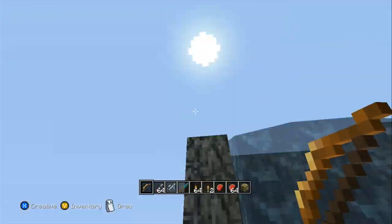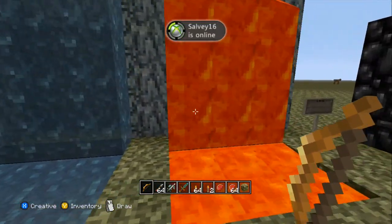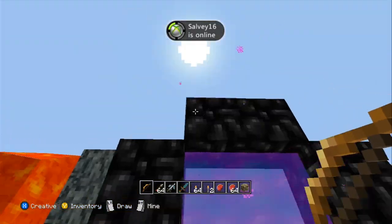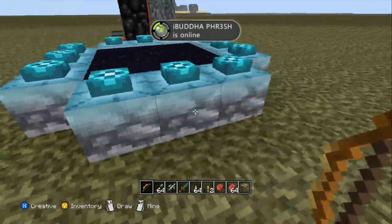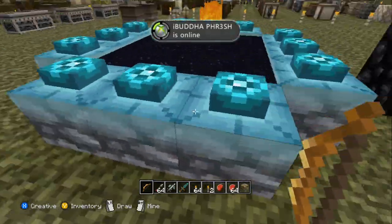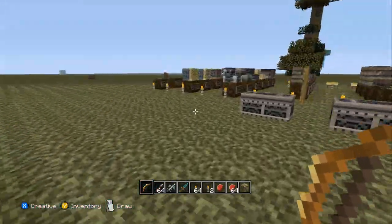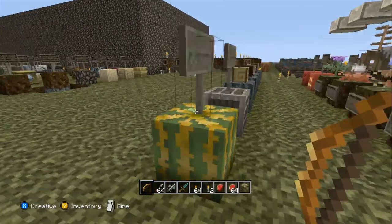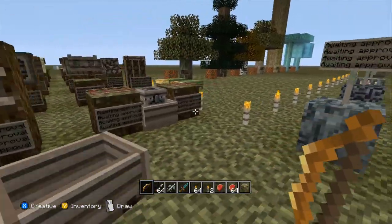Then we got our water. That's obviously stone right there. Then you got your lava. We got the obsidian portal, which is pretty cool. Then we got the nether portal. That is a good color for it. Don't want to jump in just yet. Let's see if anything here has actually been updated. Still awaiting approval for some of them.